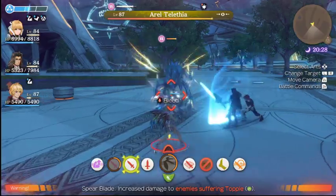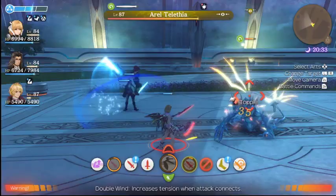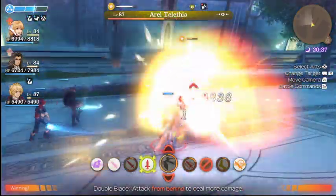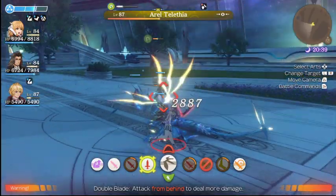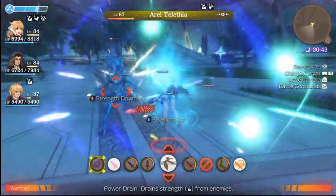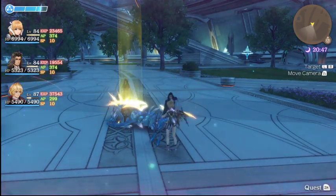This is actually the tutorial fight. What you gotta do is you gotta use this one to get more tension, and then they get toppled, and then you do one of these, and then you use this, which does more damage when they're toppled, and then you go behind them, and you go, and then you do extra damage, and then you use this, and this absorbs their strength, and then you win the entire game. We beat Xenoblade, guys.